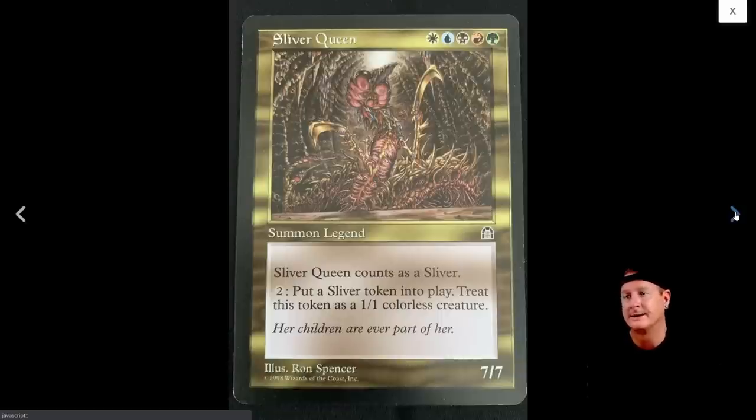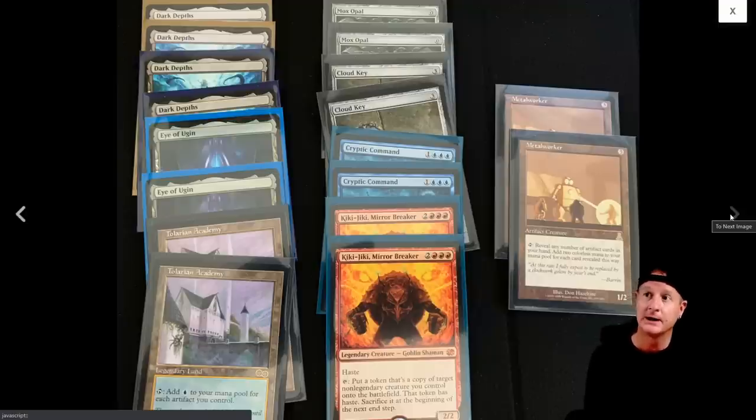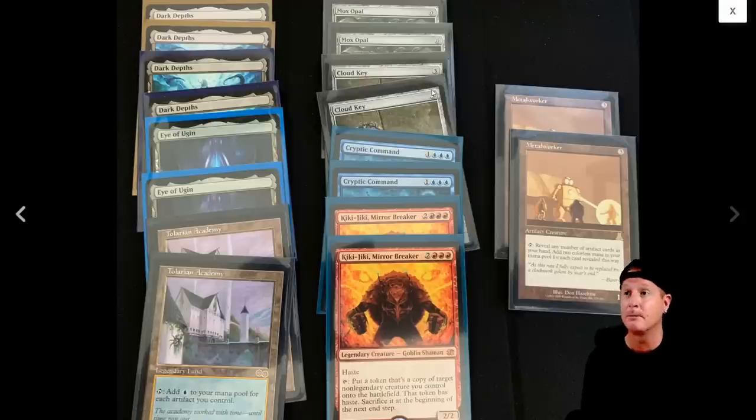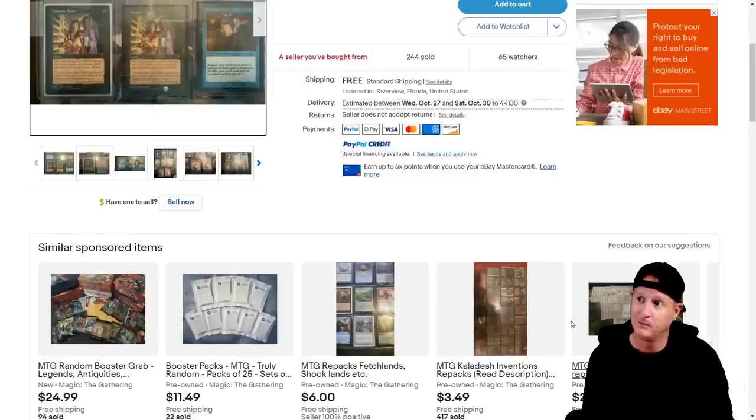There's the old mighty Sliver Queen. And here's some Tolarian Academies. Eye of Ugin, Dark Depths, Mox Opals, Metalworker. You're getting the idea here. Kiki-Jiki, Cryptic Command, Cloudkey - interesting to see that. I remember pulling a foil of that and I almost crapped my pants. The seller seemed like he's just, whatever - here's what I got, dude.